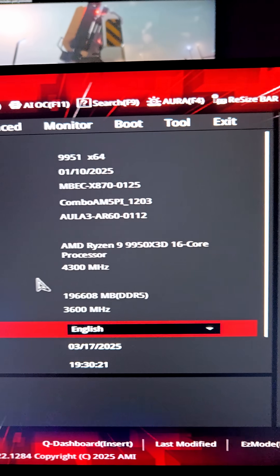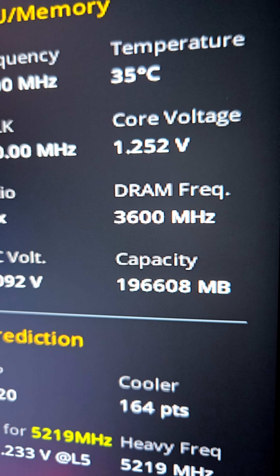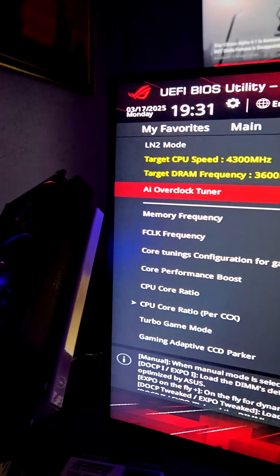That's a good sign — we are in the BIOS. And that is a lot of RAM, but this speed is a little slow. Let's see if we can adjust that. We go to Extreme Tweaker. This is an Asus motherboard, their Crosshair X870E Hero.